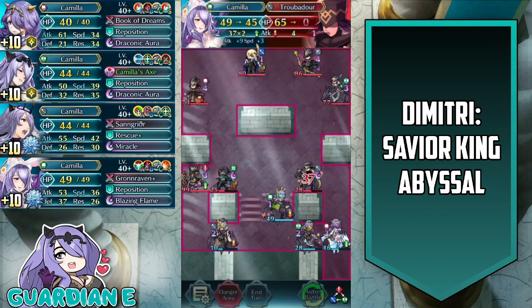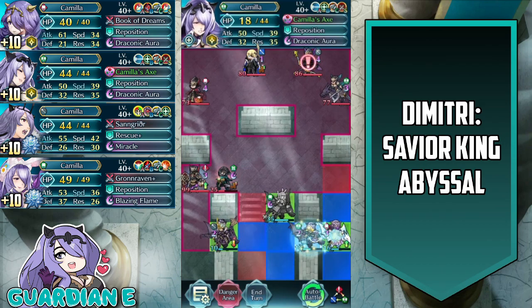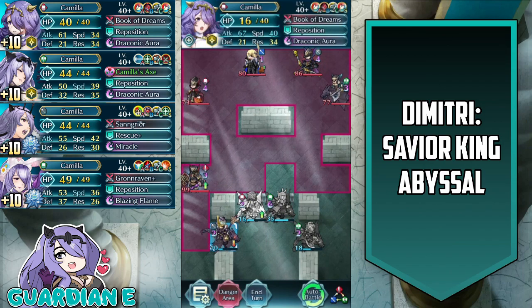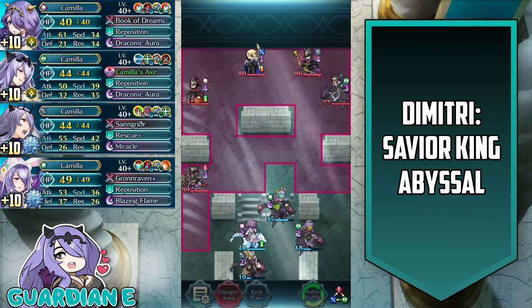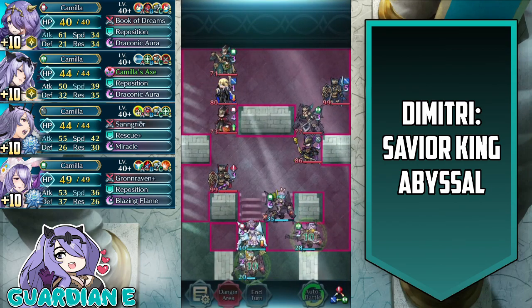We'll use spring Camilla to take out the troubadour here, and in the process take a little bit of chip damage, but that's okay. Now we're just going to reposition adrift Camilla over here so that she can take out the green thief. Then we're going to heal adrift Camilla and with rescue plus just draw her back — not really necessary here for this particular round, but for the next turn it will actually be very helpful.